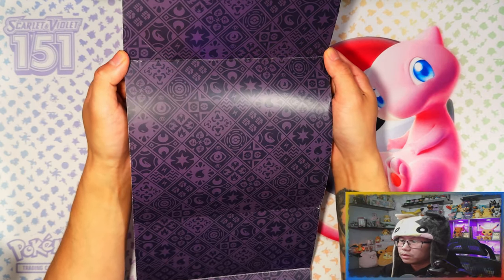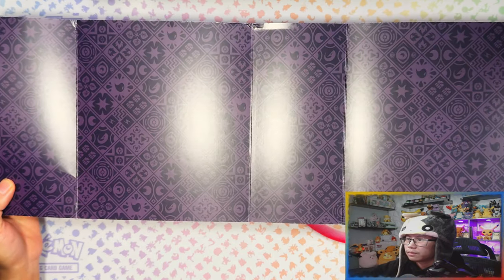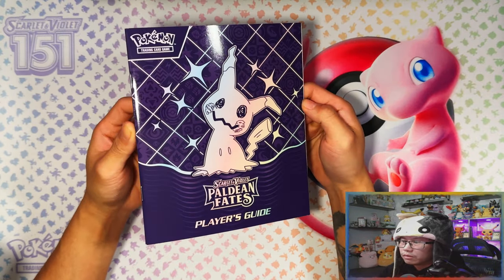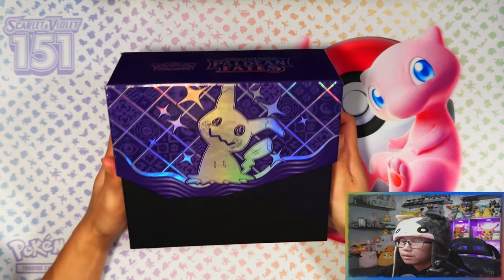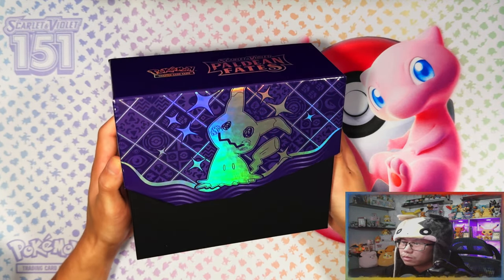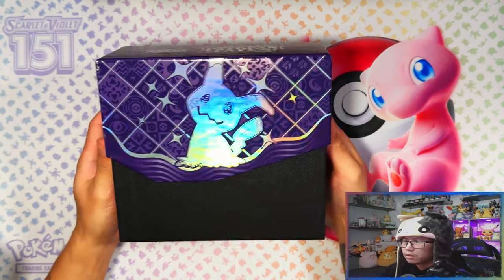Here's what the inner sleeve looks like - that's actually nice, it's got the energy symbols and stuff like that. Here is the player's guide, which we're going to be taking a look at at the end of the video because I don't really want to spoil too much for me yet. There's the player's guide, and this is the inside of the ETB - it's the purple but with a holographic rainbow gradient to the silver. That is cool.